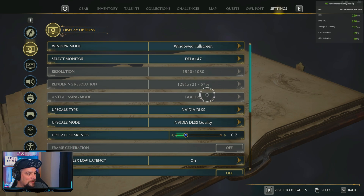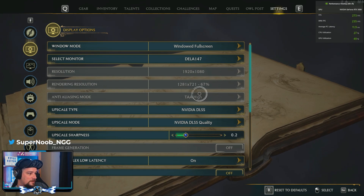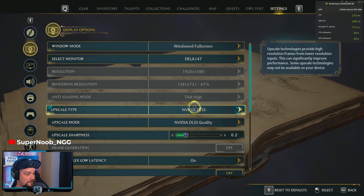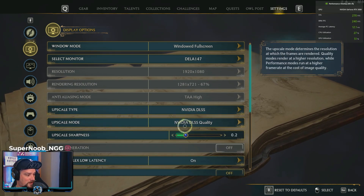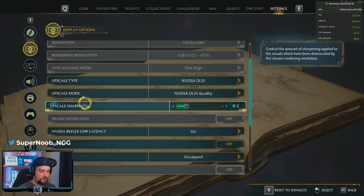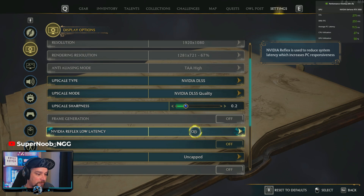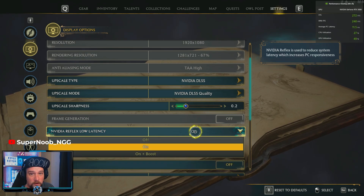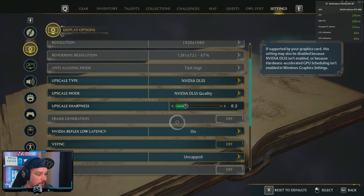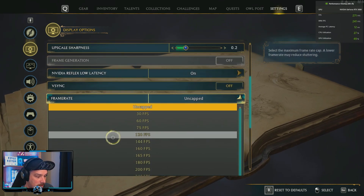If you have a high-end computer I would leave it on TAA High, but if you have a lower grade — like below 3000 series cards — use Nvidia DLSS set on Quality. Go to Nvidia Reflex Low Latency and turn it on or on Boost. Boost is going to make your GPU run at 100% the whole time. Turn off VSync, you do not need it. Uncap your frames — you're probably capped at 60 if you left it alone.